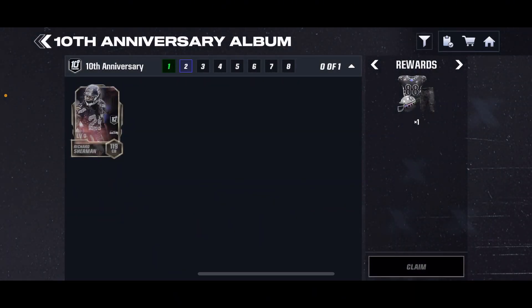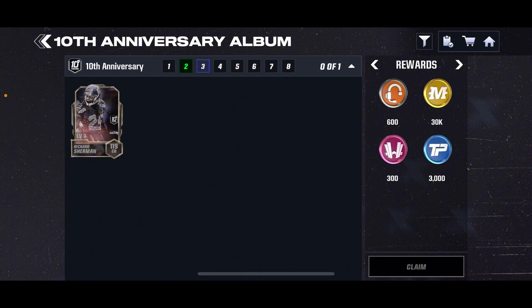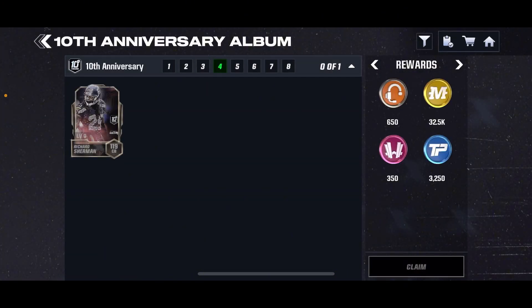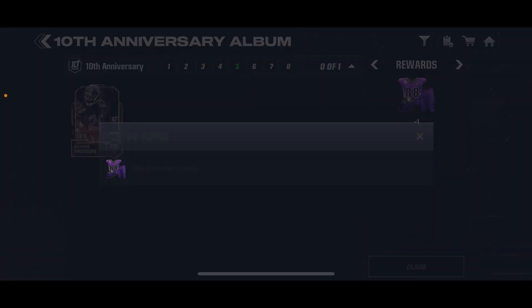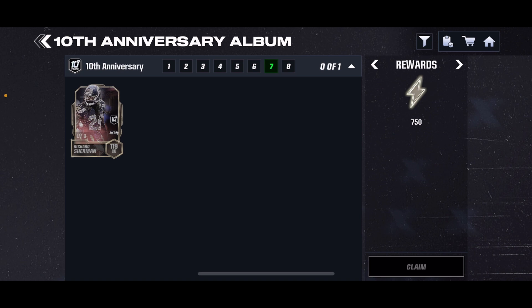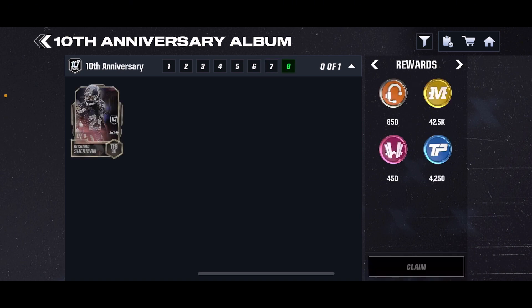You guys can see the 10th anniversary blackout uniform for getting 1. For getting 2, we don't know what the second reward is just yet — it's going to be different currencies like coins, TP, weights, and all that. For 3, you get another uniform. For 4, more currencies. Another uniform for 5. For 6, you get all that. And for 7, there's 750 program stamina. For the last one at 8, you get more currency.